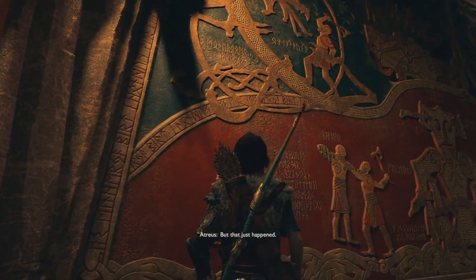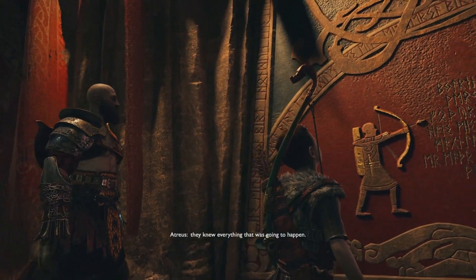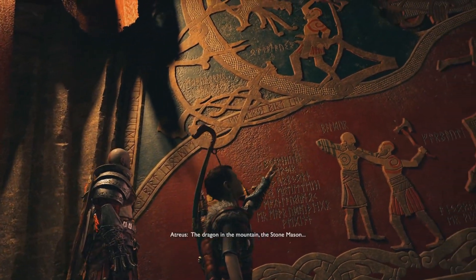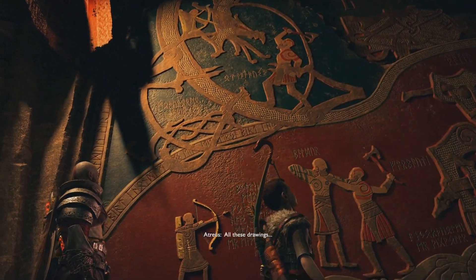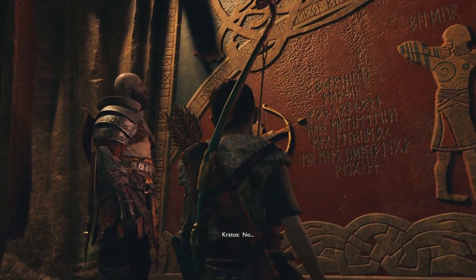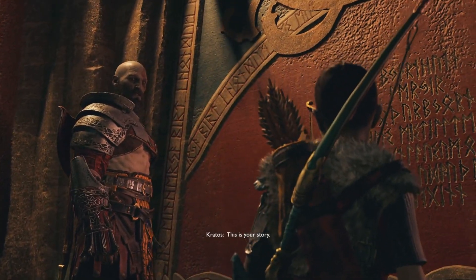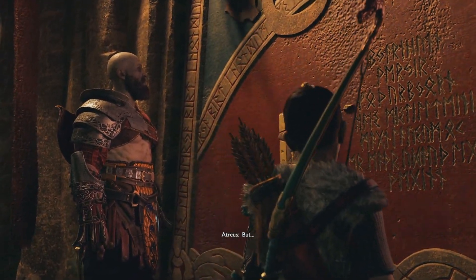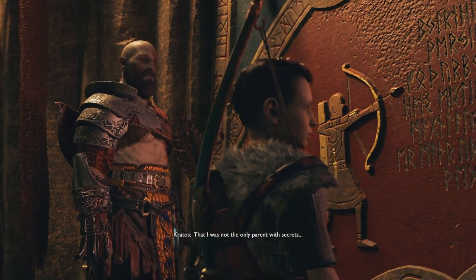At first I thought it was some resemblance to the world serpent because it's shaped like a serpent. But seeing that Kratos has it — that's the reason I thought that. But the giants also have the symbol, so I don't know what it could mean. The symbol made sense when we found the exact replica in the house, because Atreus will eventually create or spawn the world serpent. So it made sense for it to be in the house. But these giants having it doesn't really make much sense.